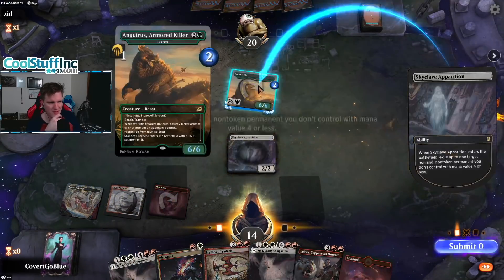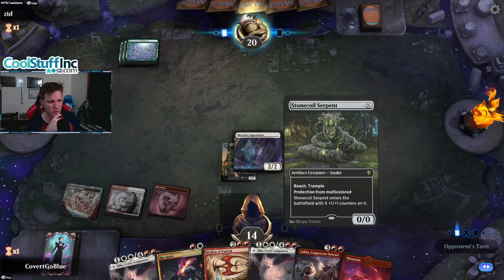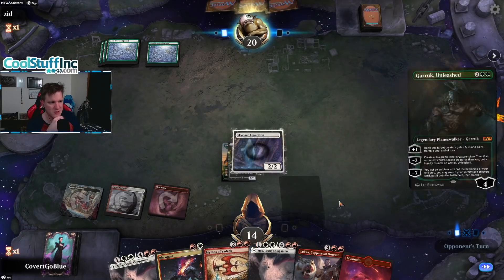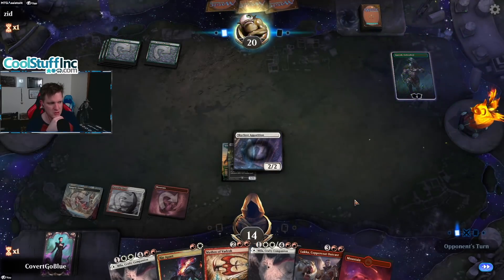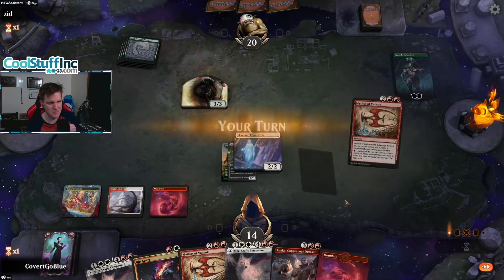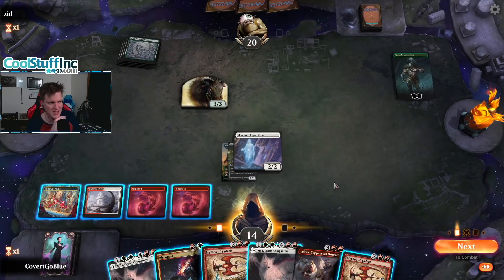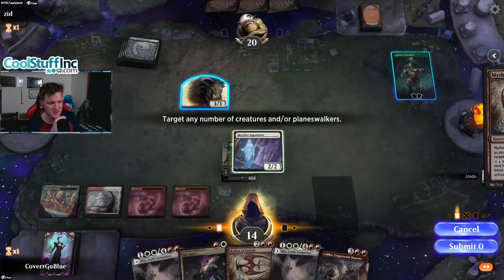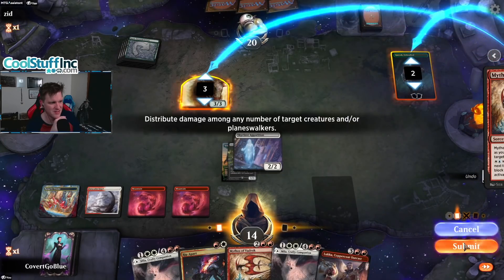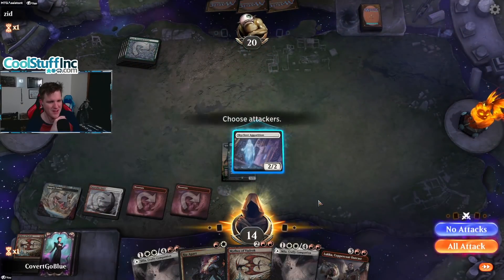Our Skyclave gives our opponent a 4/4 token if they kill it — that's going to be hard to remove. Mythos can deal with it. Garruk is on fire. We could rip it apart and attack Garruk, but we can also just do this — kind of amazing how well this lines up. We completely clear them off the board. We even have the Jeskai mana thanks to the Triome. The way Mythos works: 5 damage divided among creatures and planeswalkers. If you spend the Jeskai mana, until your next turn, those permanents can't attack or block and their abilities can't be activated.